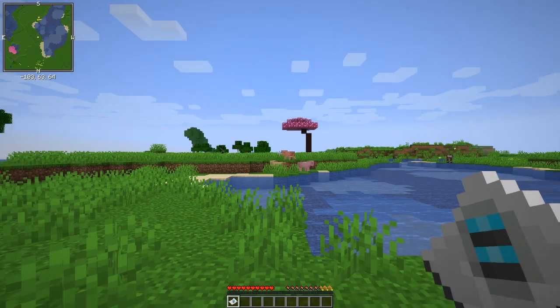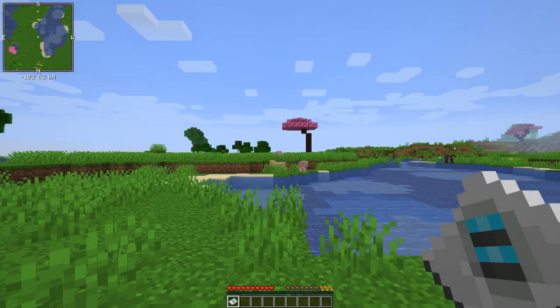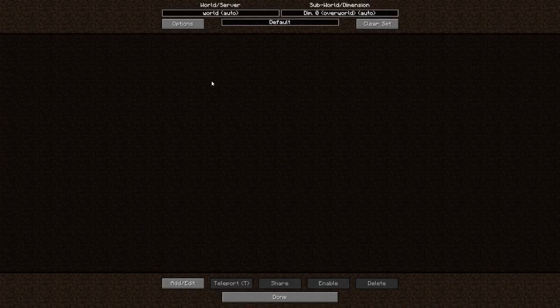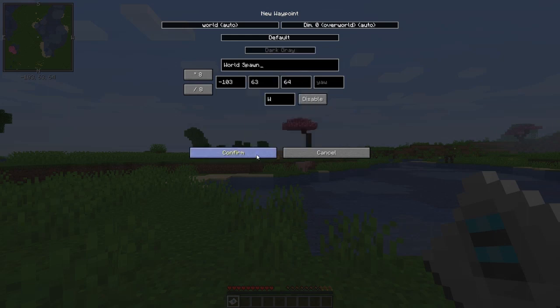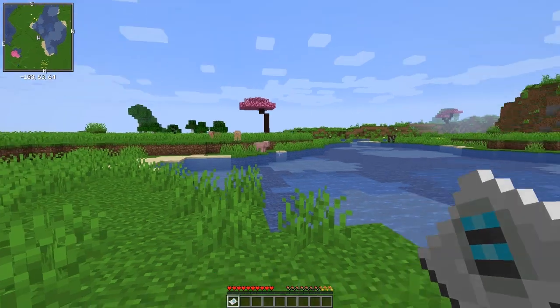Our first thing is I'm going to set a waypoint. The map's got slightly different keys — if I press Y and then put on the waypoints, I can create a new one. There are conflicts with buttons; normally B would add one. We'll create this one here as 'World Spawn' so we know where we're coming from, and I'll change the color to gray. Confirm that, done, back to the game.